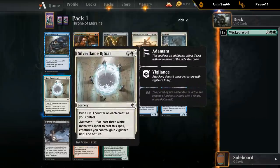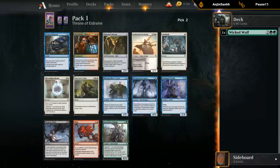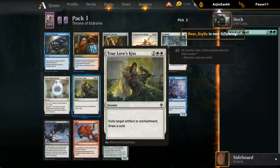Silver Flame Ritual is a four mana sorcery to put a plus one counter on each creature you control. Adamant — if at least three white mana was spent, they also gain Vigilance. Nothing special. If you're a go-wide white deck making tokens, this could be good, but not amazing otherwise. True Love's Kiss — four mana instant, exile artifact or enchantment, draw a card. Don't think we're main-decking this unless there's a ton of artifacts and enchantments. Probably more of a sideboard card.